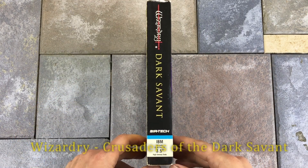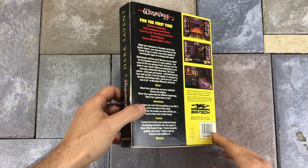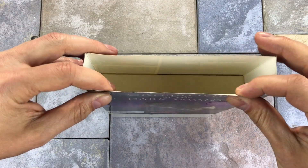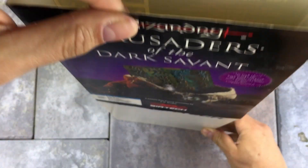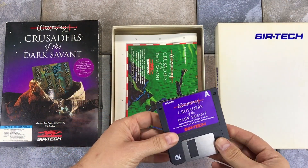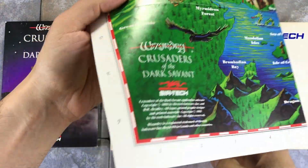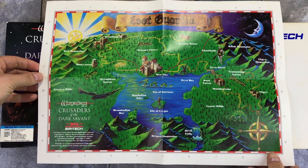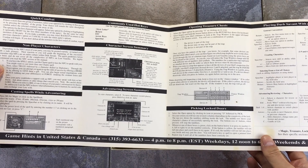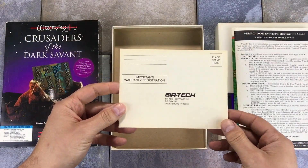Crusaders of the Dark Savant was created by Sir-Tech and released in 1992. It would later be known as Wizardry 7 with the same subtitle. The setting for this game is a crossover between sci-fi and fantasy with interplanetary travel as well as magic and fantasy themes. Taking the outer sleeve off we see an inner box labeled with Sir-Tech. The game is on two high density 3.5 inch floppy disks. There is a color fold-out map, a fold-out technical reference card, and finally a mail-in registration card.